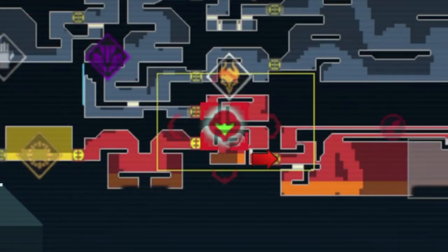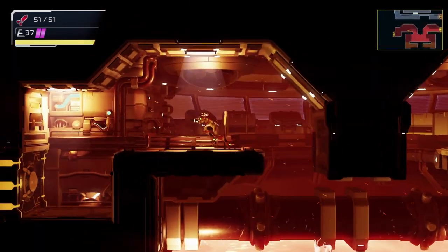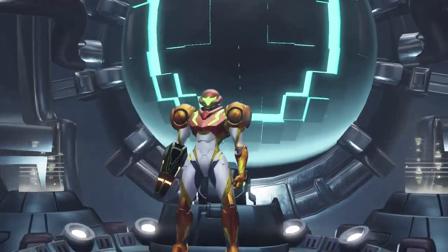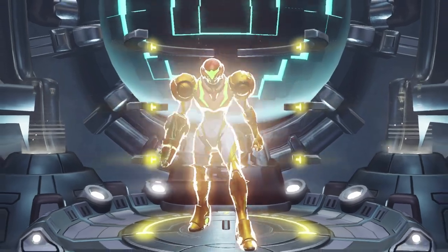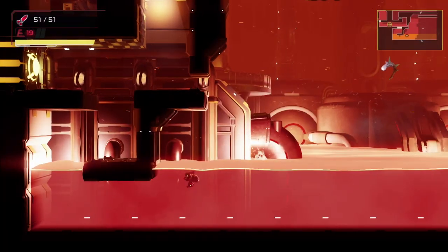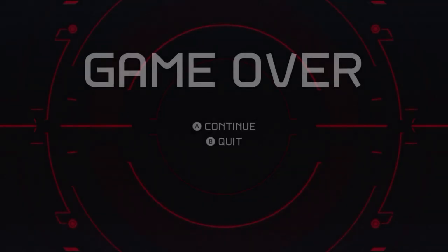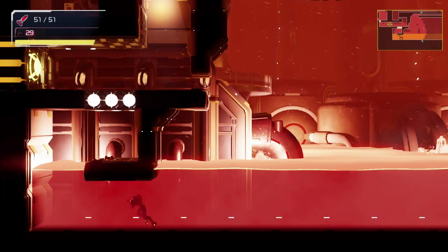The way to go is right, but I actually recommend going left first — there's a network station to the left which will act as a save room. You're going to want to save here because the next part of this sequence break can be pretty tricky to pull off, and if it's your first time doing it you will almost certainly die trying. It's good to use this save point to avoid having to backtrack through here if you do die trying to pull off this next part.